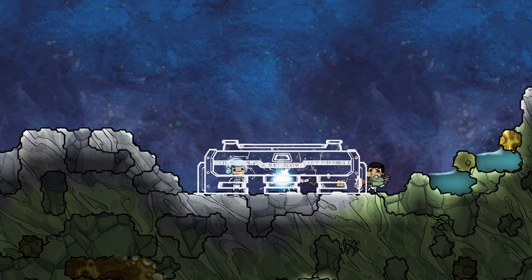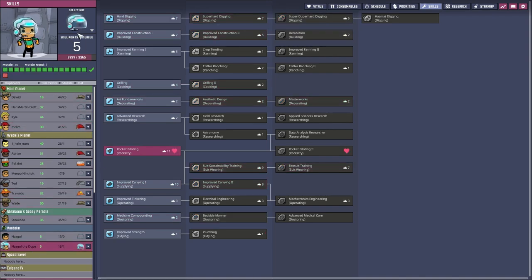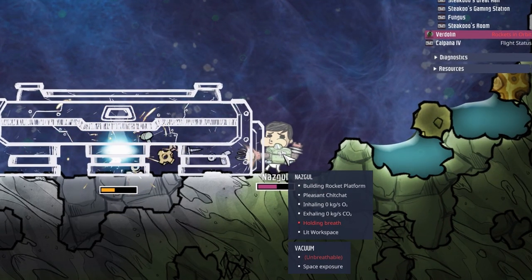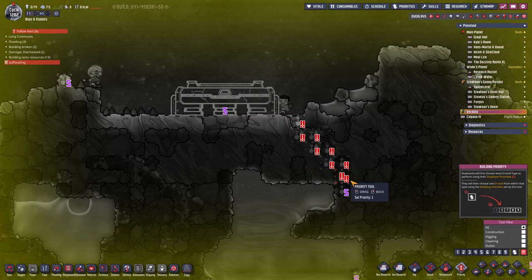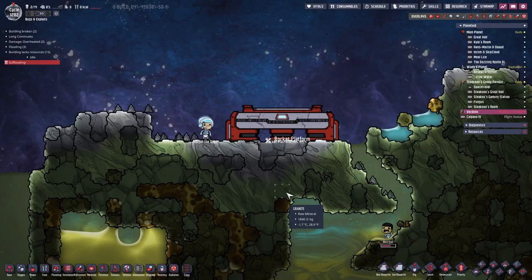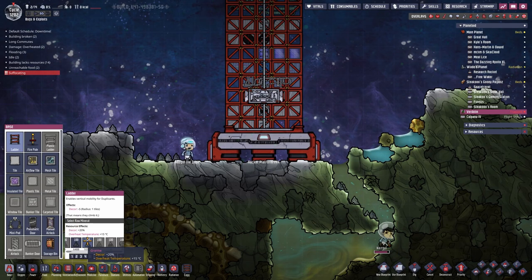As soon as the second Nazgul drops we can order him to deconstruct the trailblazer module and use the material for the rocket platform — that's 800 kg of steel. We also need material for the ladders, hence the digging order to the left. Because the dupes are missing the hard digging skill, I'm going to add that. The rocket platform has been built and there seems to be enough space above. Land the rocket here and build a few ladders out of granite.